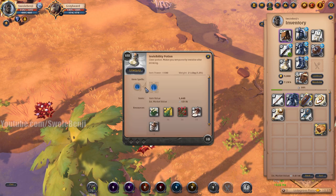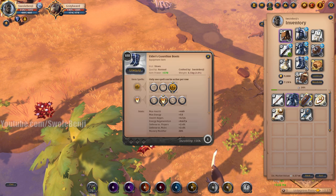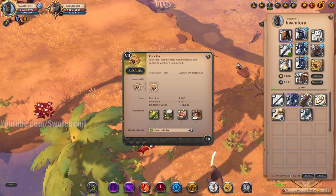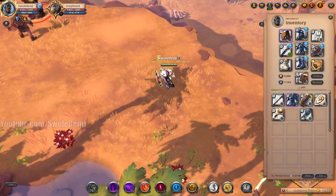For potions, use invisibility so you can escape. For food, use a Pork Pie to carry a lot more weight - much more than using Courier or a higher tier bag. You should really use Pork Pie before anything else when calculating how much weight you need to transport.